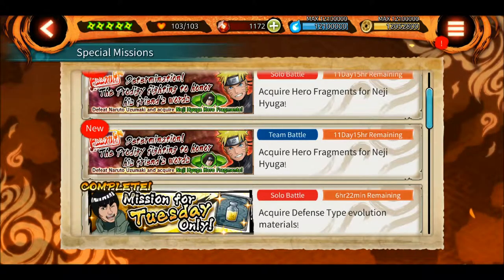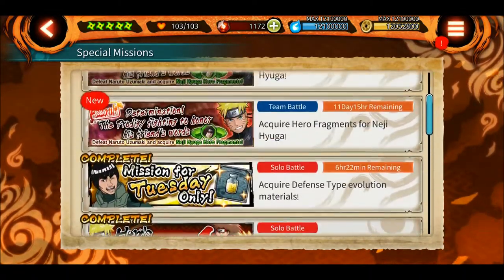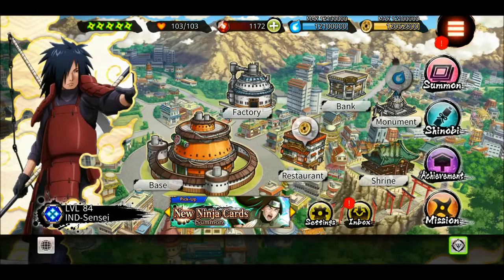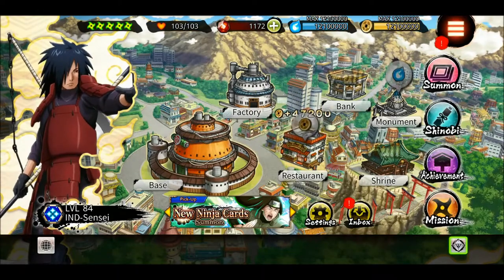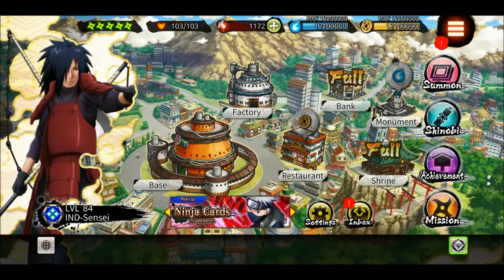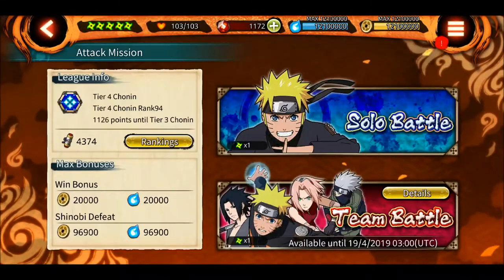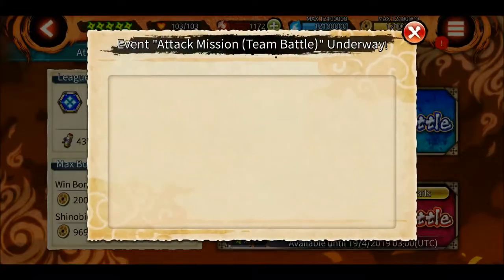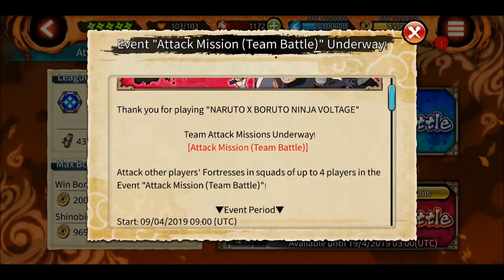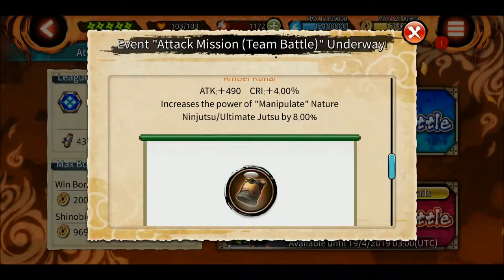I am saving my Shinobites for a really good character — I think Sasuke Version 2 with a new kit is coming, I'm not sure, so I'm waiting for that. I think we also have team attack missions — this time we are getting amber kunai and amber jacket.